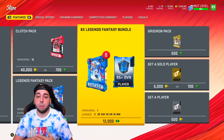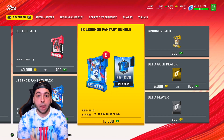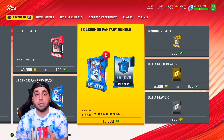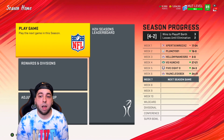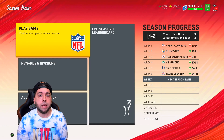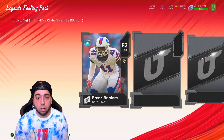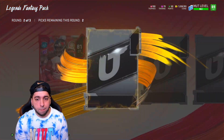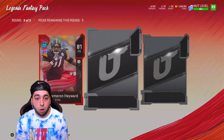You guys saw me make three changes: two on offense, one on defense. Next up, before we make more adjustments, we're gonna open this eight Legendary Fantasy Bundle — you guys love when I open these. We'll also continue with our regular season. So far we are four and two — one of the losses doesn't count because someone glitched us out. I'm gonna go past these quickly unless we get something amazing. This year our luck has honestly been amazing.